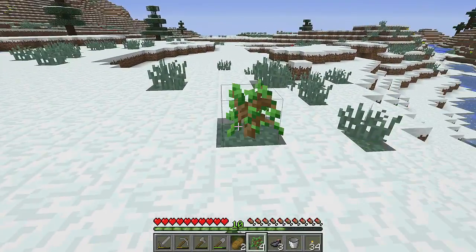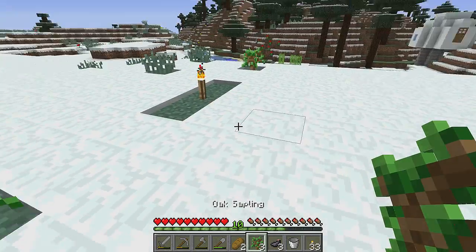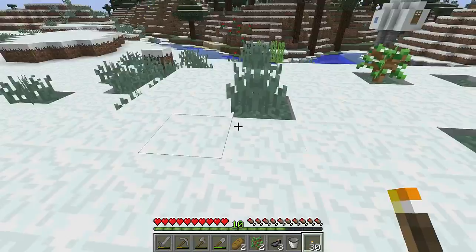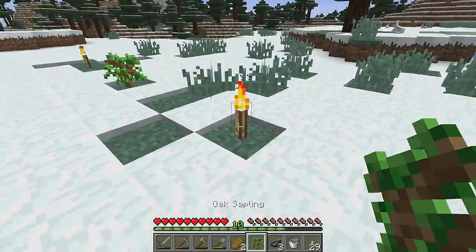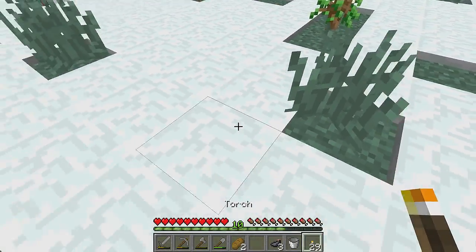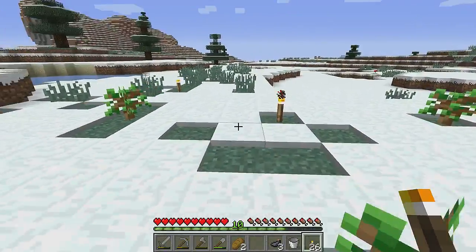We'll plant these trees here. What I normally do — if you watch my episodes — is go one, two, three, torch; one, two, three, torch; and then put torches there and there, then do the same again. All it does is keep away the creepers and spiders — it doesn't resolve it 100%, but it means you'll see them before they come near you and it lights up the place quite a bit.